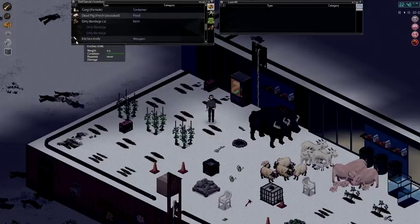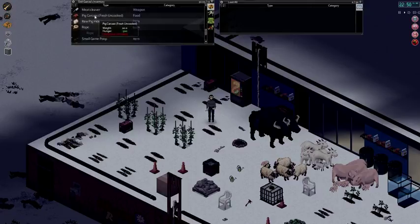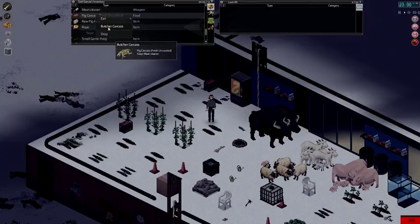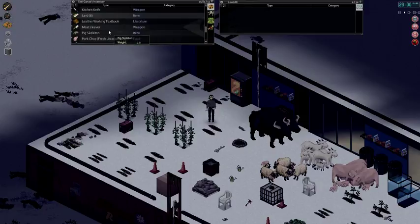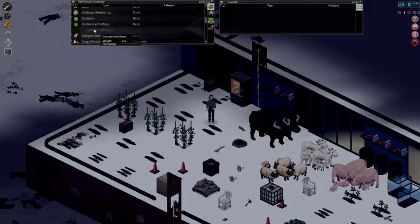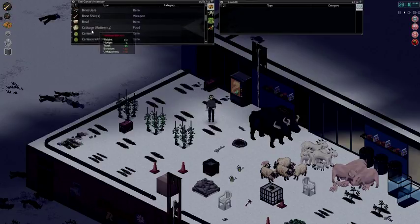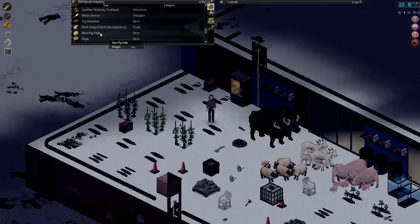We first skin this animal using a knife — right click on the knife or the animal and you'll have the option to skin them. Animal skinned: we get one pig hide and the fresh carcass. Right click on the carcass again and select butcher carcass. Depending on the animal that you kill, you get different items. For a pig we get the best return: we get ham, lard, and pork chops.